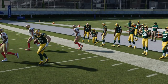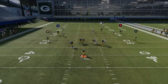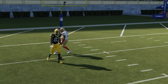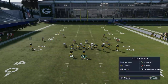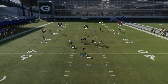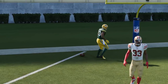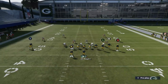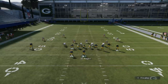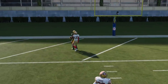Against Cover 2 zone or Cover 2 man, the flat route on the other side is one of the better options. Even the RB route works against Cover 2 - if you have enough speed, just pull and pass-lead that back inside. Against the computer you probably need someone to make it stay home, whereas a user player might not necessarily follow. Putting the A route on an in-route gives that user something to pay attention to down low, making this a good Cover 2 man play because of the concept.